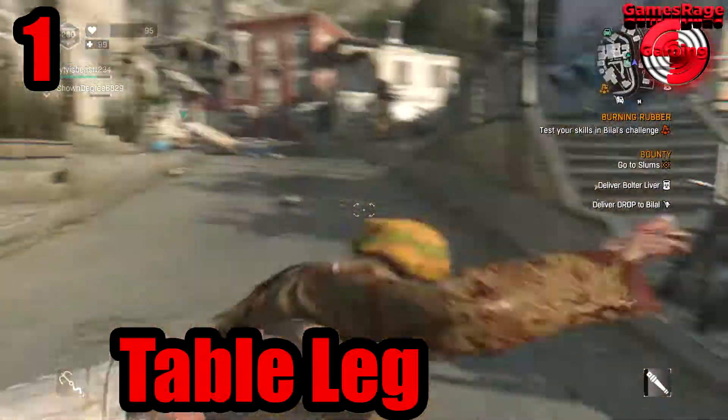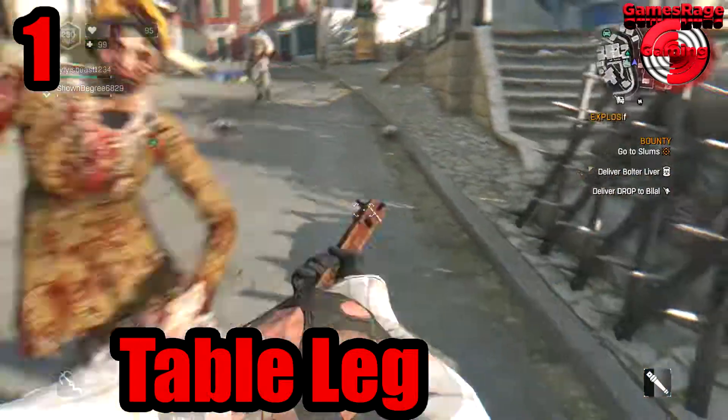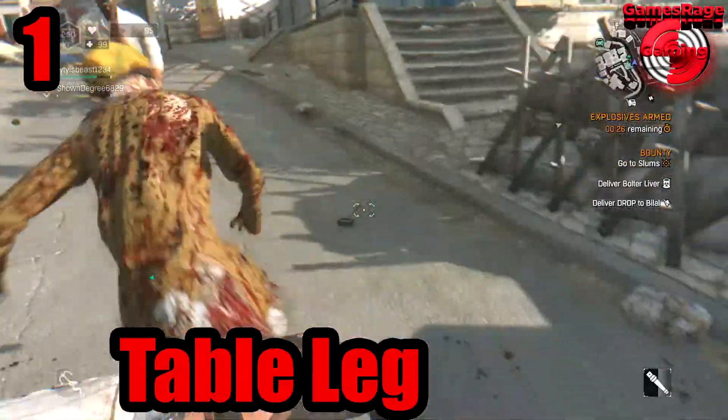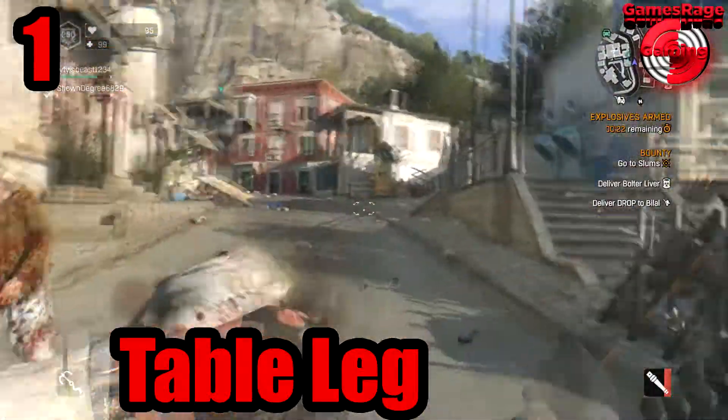The Table Leg currently does 38 damage with no repairs, so this is rated the worst weapon in the game. It's nice that they decided to add two nails on the table leg, but it still does crap damage and the health goes down super quick. You've literally got no chance at all in Dying Light with these weapons.